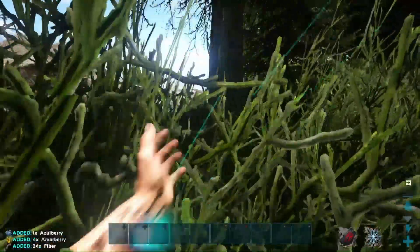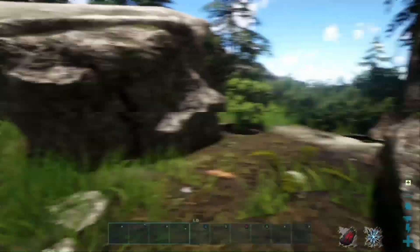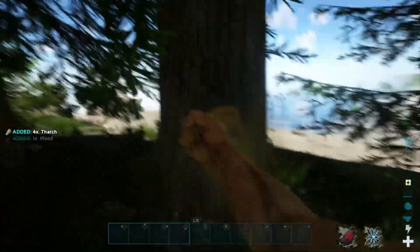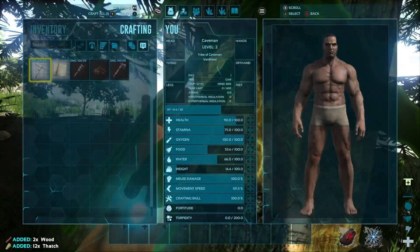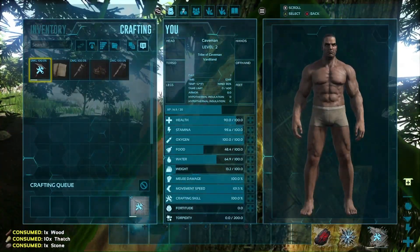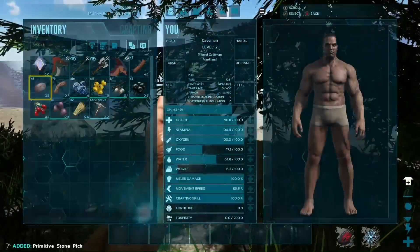Let's collect some more stuff and see what we can craft. We're gonna need thatch — I think the only way to acquire thatch is by punching a tree. With these nice big caveman arms we'll just punch trees like it ain't no thing. Look at that — we got a stone pickaxe! That is awesome, we've got a real tool now.